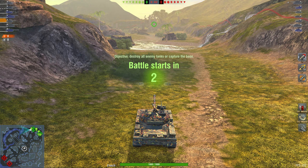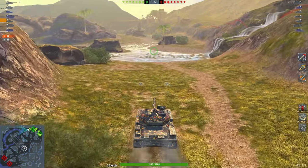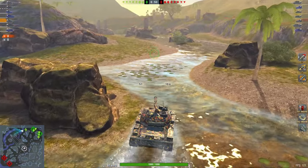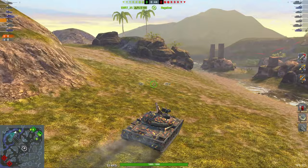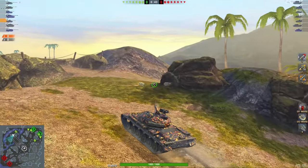Let's have a look at this battle that perfectly explains what I mean - Object 140, whatever this map is called. First of all, we look at the team composition: there's a lot of tank destroyers, a lot of heavy tanks - E100, VK72. That is a great thing for the Object 140, because as a medium tank your primary objective is to control the battle and get map control.